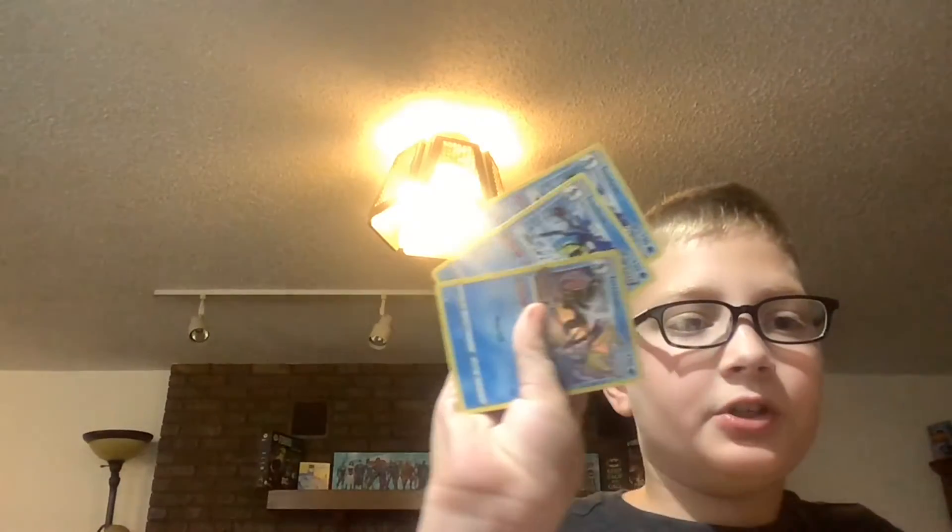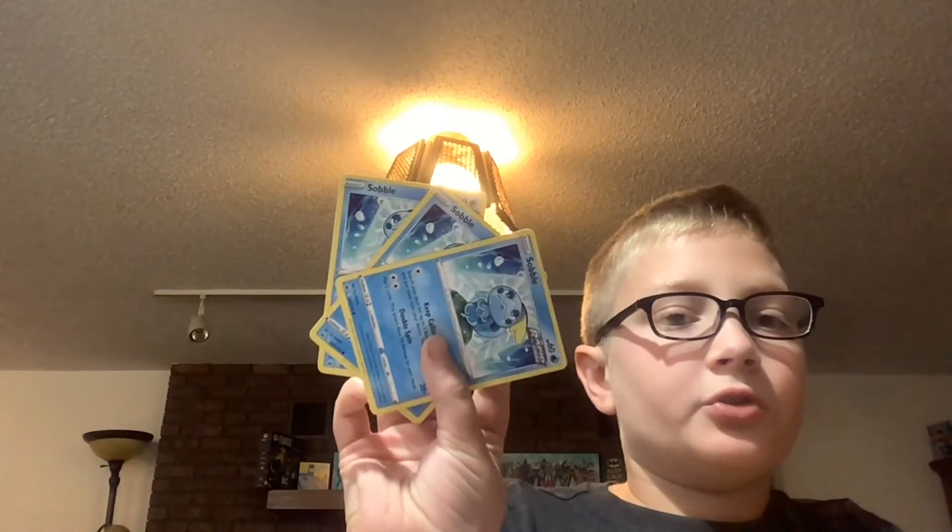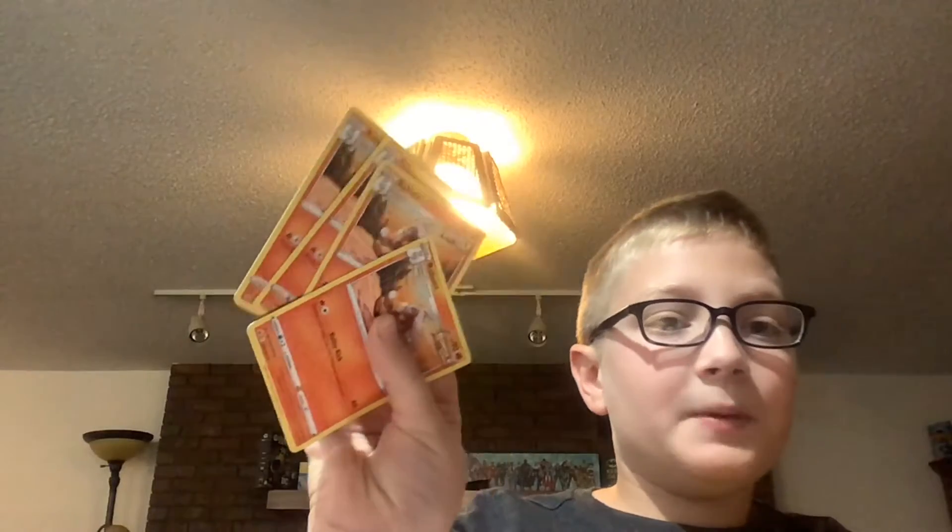We got the Inteleon starter promo deck, which comes with three Inteleons, three Drizziles, and three Sobbles — all in the deck. Then we have two Cinderaces, and we actually have four Rabootss because we found one in the pack, so I threw it in with the others. So we have four Raboots instead of three, which is pretty cool.